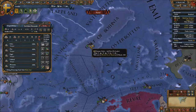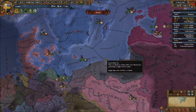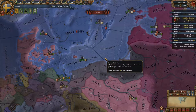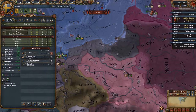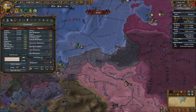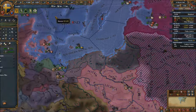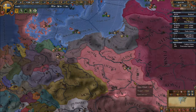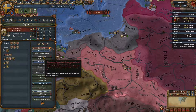England won't join us, so we might simply have to accept that we won't have naval supremacy during this war. We could pursue it if we wanted to, but I don't want to lose any ships unnecessarily. Let's fire away and see if we can do something about this.